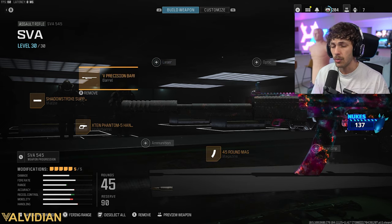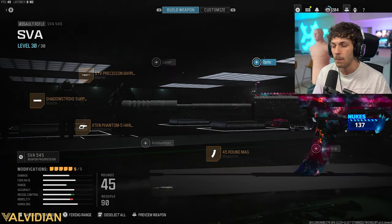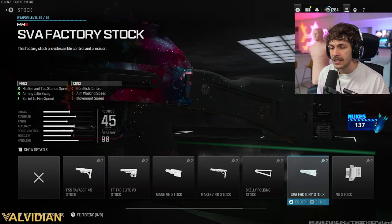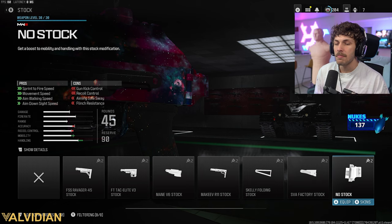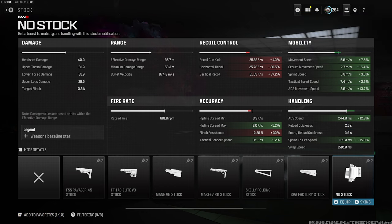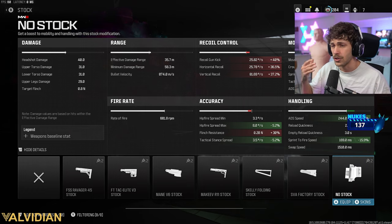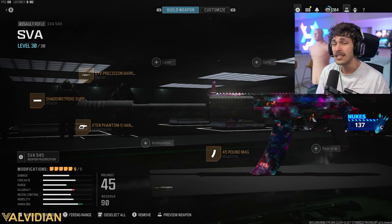For the SMG build — which is the one we're using on the next map — I played on a massive map with it and it was still very good. For the stock, you want to swap out the main V6 for the no stock. This was going to be the main build, but it was very hard to use at long range, which is why I want to give you guys two different builds. Yes, we are losing a lot of recoil control, but this build is the SMG one and you guys are going to see we actually still have a lot of recoil control, making it honestly pretty easy to use.